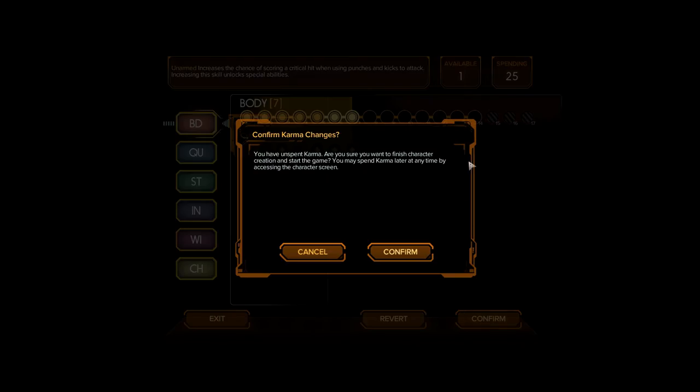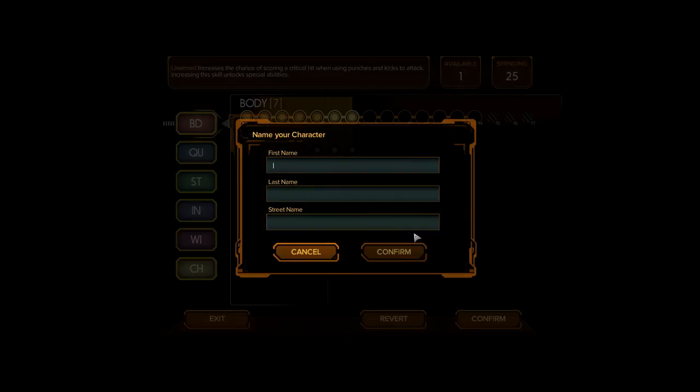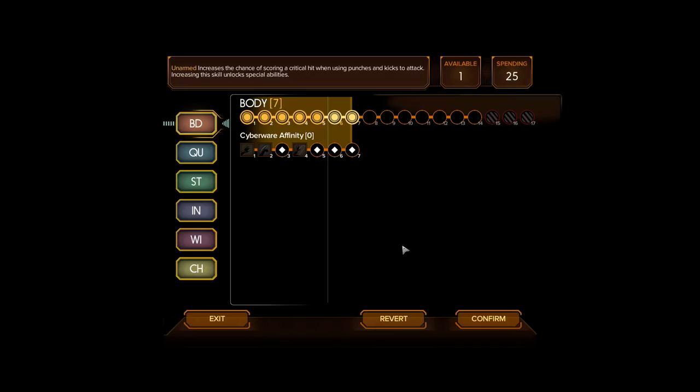You have unspent karma — are you sure you want to finish character creation and start the game? You may spend karma later at any time by accessing the character screen. Good. Let's name her — shall we do our normal name for female characters? Alana... The Booty Kicker. Done. Last name? Let work. There we go. Done.